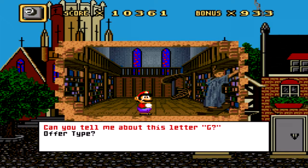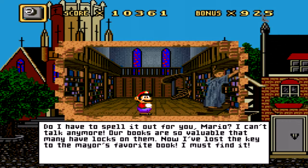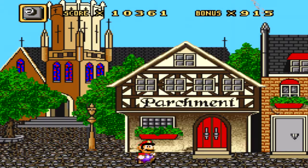Could this metal letter help him? Well, you don't have to be a librarian to know that every book is filled with letters. But enough talk — try some of this tea. I groom myself in the cathedral garden out back. Can you tell me about this letter G? It's a G — I thought it was an E backwards, but I guess it's a G the other way around. Our books are all so valuable that I have many locks on them. Now I've lost a key to the mayor's favorite book. I must find it. Screw you then.